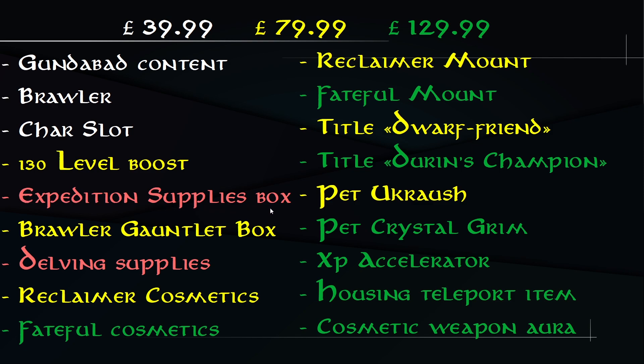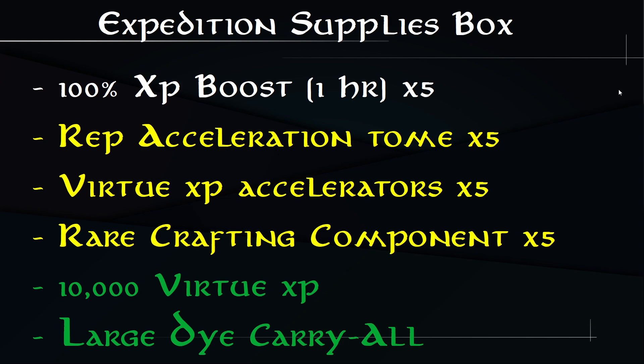The Expedition Supplies Box differs depending on which pack you buy — it has three tiers. With the Standard Edition you get five 500% XP boosters, each lasting an hour. With the Collector's Edition you also get five rep acceleration tomes, five virtue XP accelerators, and five rare crafting components — likely the new shards. With the Ultimate Fan Bundle you additionally get 10K virtue XP and a large dye carry-all that holds up to 50 dyes.